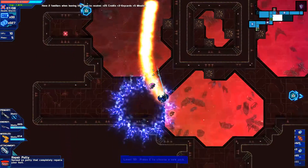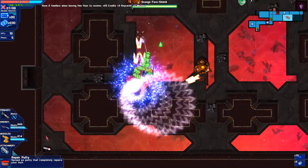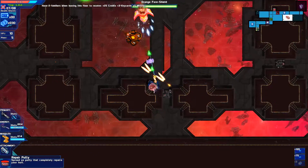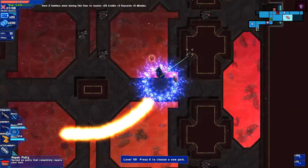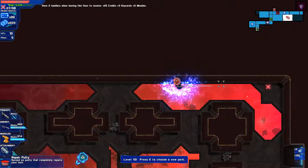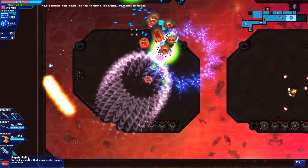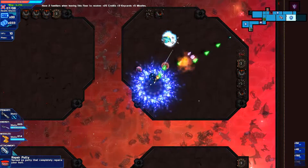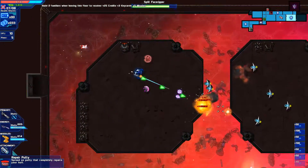I'll take a look at that soon enough. Let me just clear this out. Clumsy at that one. I'm getting stuck — I didn't see the wall, my apologies. Lot of healing stations — oh, wonderful! I actually have no credits. I'll go back there and get it. Oh, and the split face ripper — okay, that's what their name means: they split upon getting destroyed.